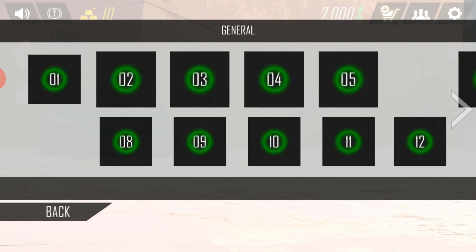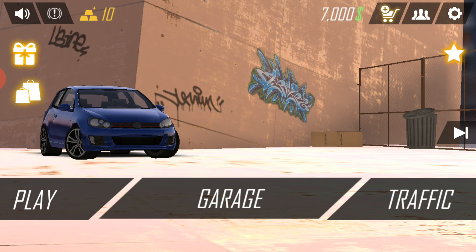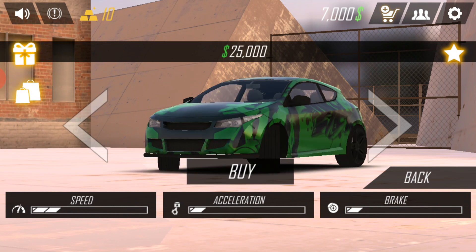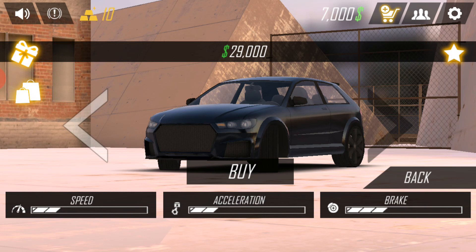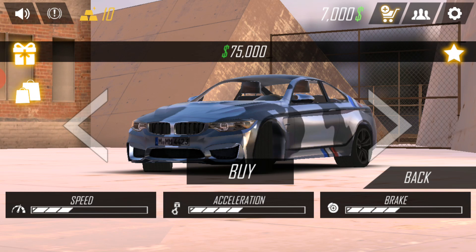Here are the general signs and general rules — then close. Here is the garage. In the middle of the garage there are many cars. This is my car — first you are given this car. Many other cars are available but you need to buy them with money: 825,000 US dollars, 29,000 US dollar gold, 39 US dollars, and many more cars at very high prices because they are very special.